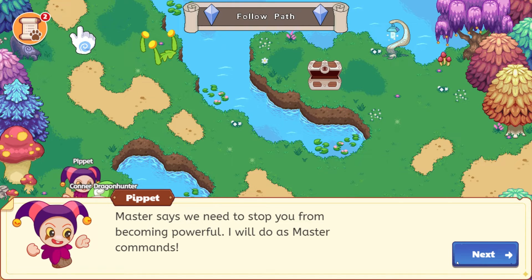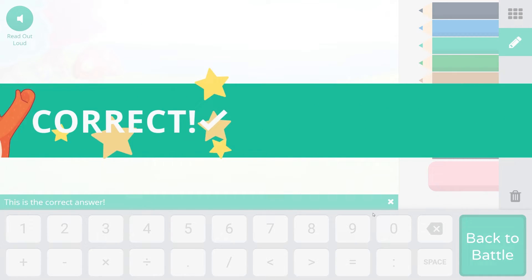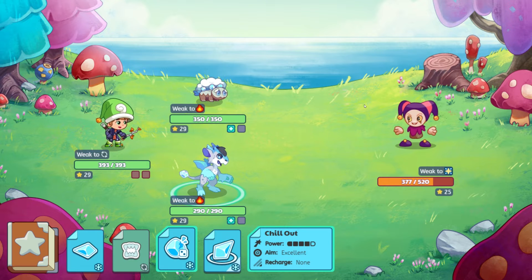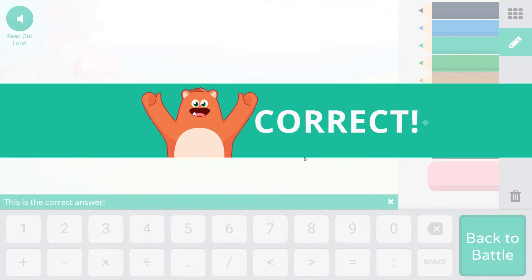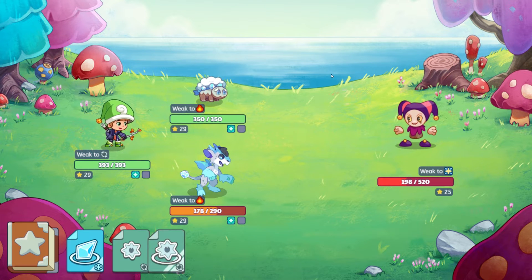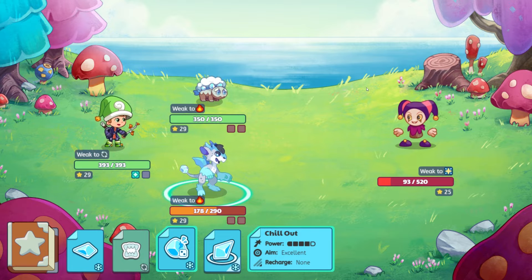The master says we need to stop you from becoming powerful — 'I will do as master commands.' So here is our Pippet battle. I have forgotten to equip the Astral Ring, but that's okay — it isn't quite as powerful as the spell we come with, which is Starbit. Let's continue to answer these questions. Here is Starbit — 179 damage, pretty good against Pippet. Then we'll do a triple hit, hopefully they all land. And then Chill Out might finish this battle up.